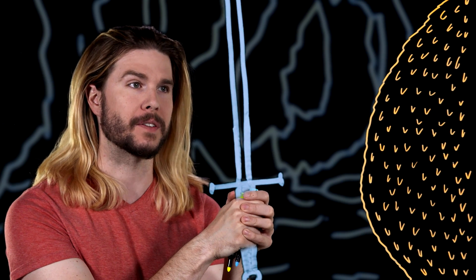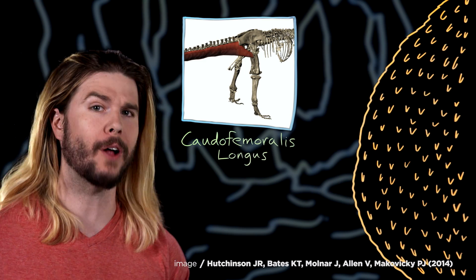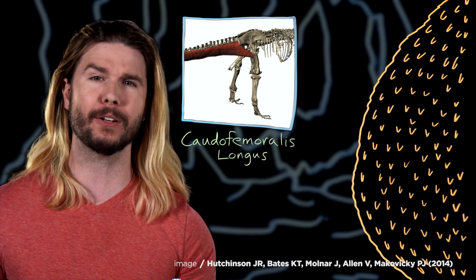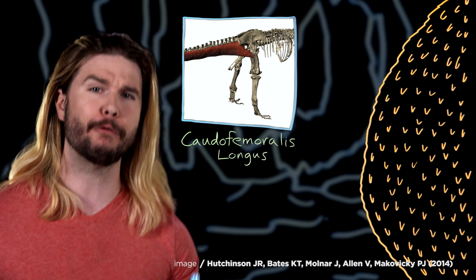If dragon biology really is anything like giant dinosaur biology, then there might even be a better place to strike than the soft underbelly. So we have our dragon cornered and we've stealthily closed the distance inside of an underground lair. Armed with a traditional dragon destroyer, Dr. Hutchinson had a suggestion. We are going to be swinging our swords at the caudofemoralis longus muscle, or CFL for short, seen recreated here on a T-Rex skeleton in one of Dr. Hutchinson's very own papers.